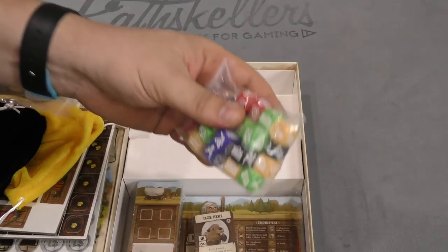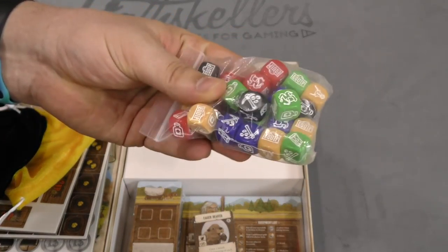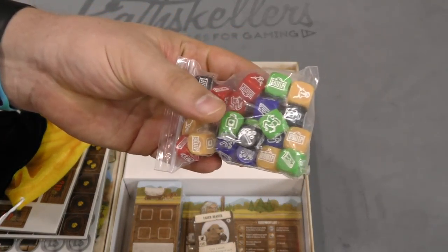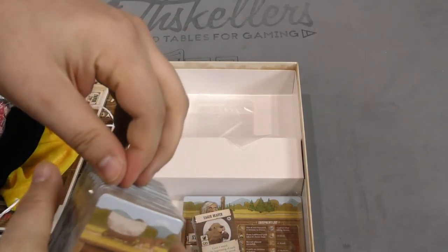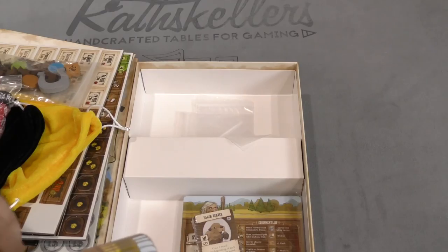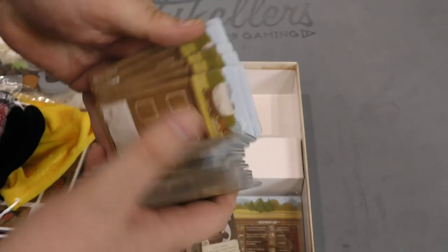This game is selling me on pieces alone. Here we have victory points and favor, really like that. I'm getting excited — this is a nice component. It's a black bag, a bunch of wooden cows and a big giant horseshoe, a pile of custom dice in different colors.